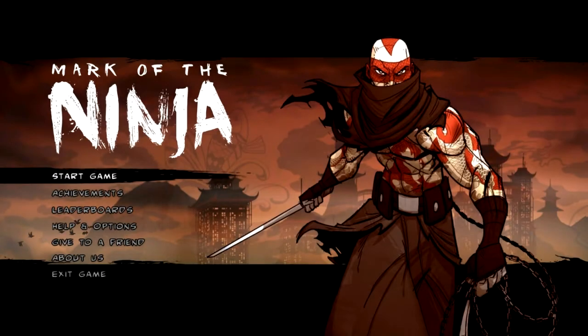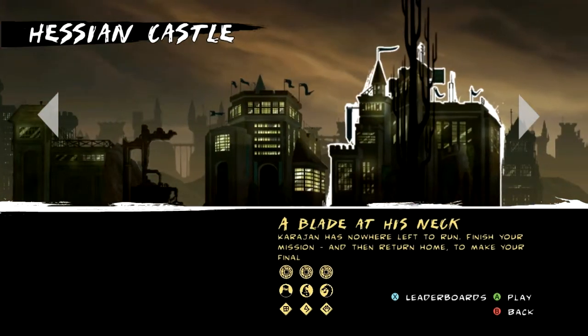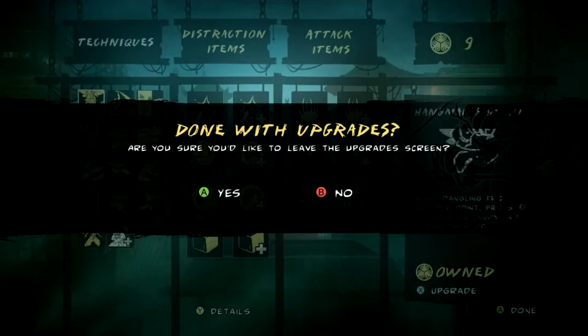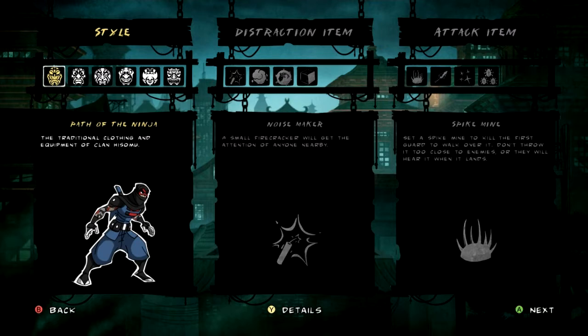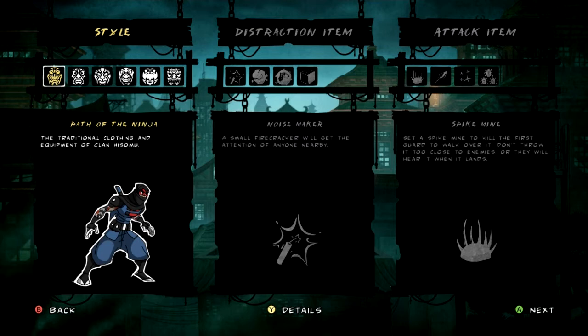Brothers and sisters, comrades and friends, welcome to Cuba Libre's Style Guide. I will be your style advisor for the fashion conscious ninja. Styles are unlockable costumes that you obtain as you play through the game and unlock seals. They look different, so that's cool, but the important part is that they change your powers. They generally take the form of going with the default outfit and then giving you an advantage and a disadvantage.